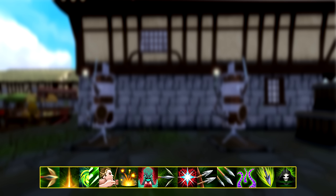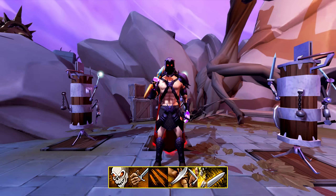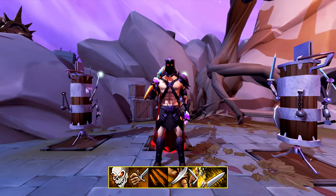It's very easy to accidentally cancel out the Snipe animation by using a different ability too early. An easy trick to avoid this is simply using your next ability after you see the physical arrow fly.